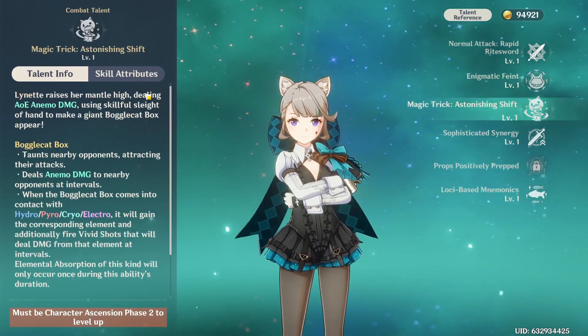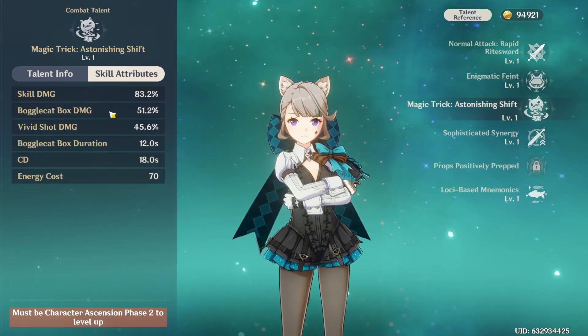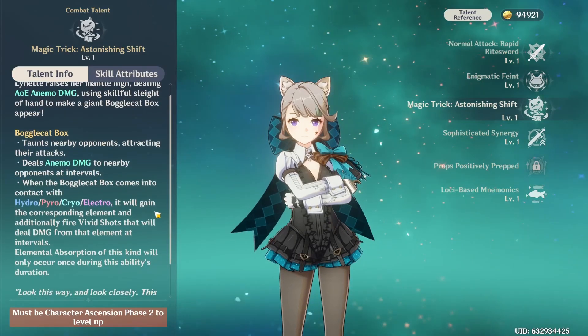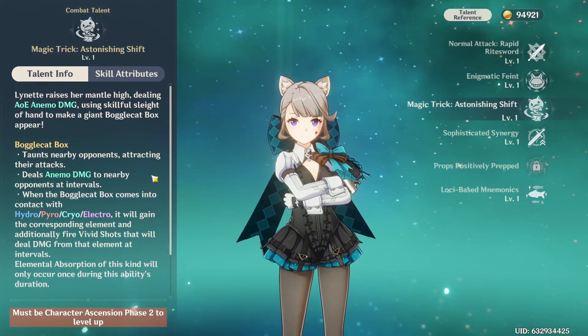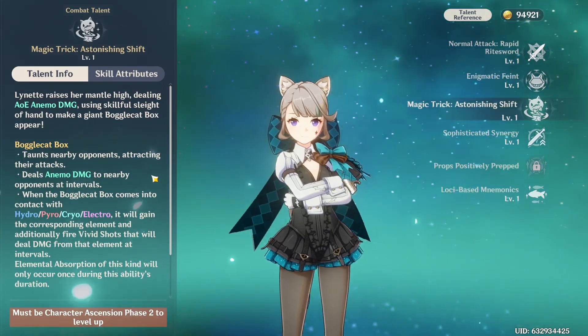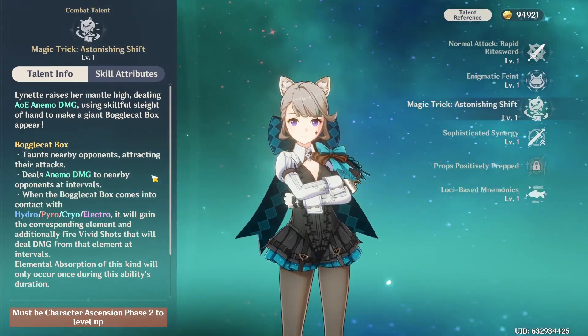Her burst is similar to how Sucrose and Kazuha have their bursts — a lot of Anemo characters put down an area that can absorb Hydro, Pyro, or Electro. This burst helps other characters because it taunts nearby enemies with a little Bogglecat Box, attracting enemies to hit it and then dealing Anemo damage.